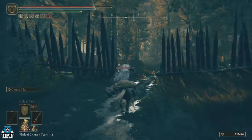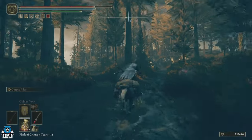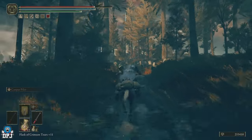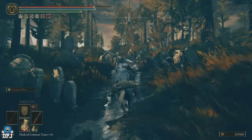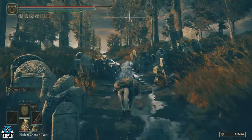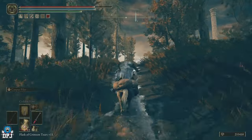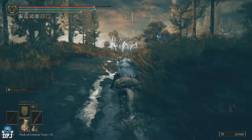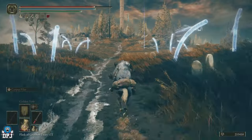Avoid these guys and come straight forward. Come up this hill, and again avoid all these enemies and just keep coming along this path. Here we're going to slide off to the right, just like so, and here is basically another fork.